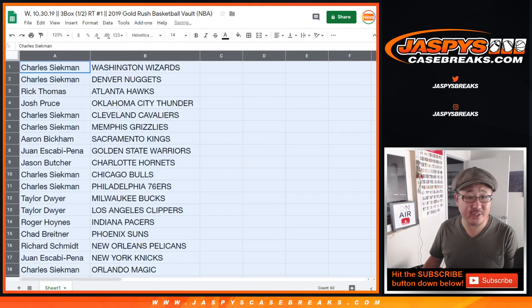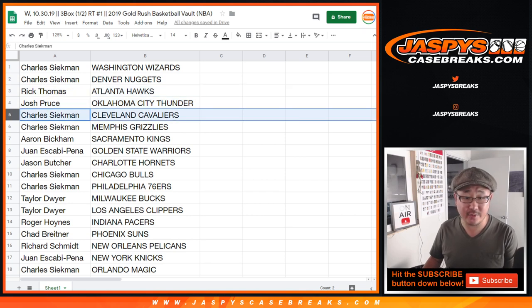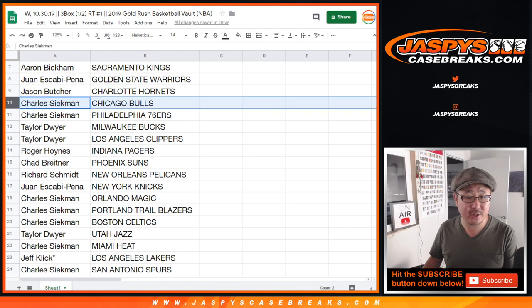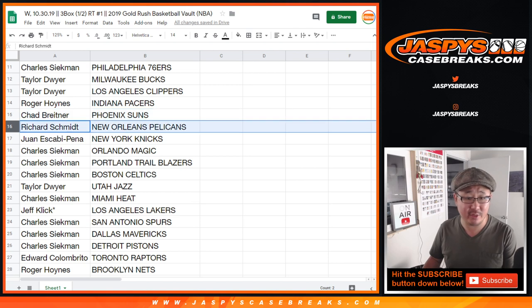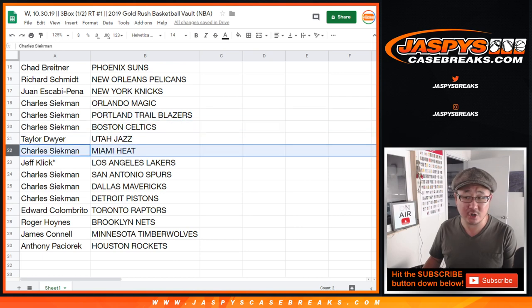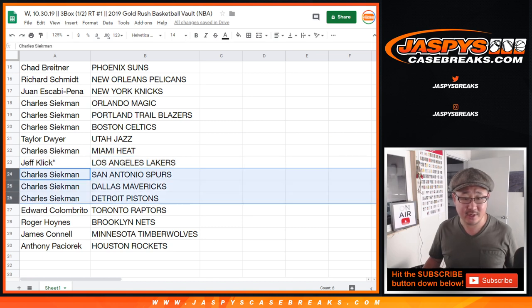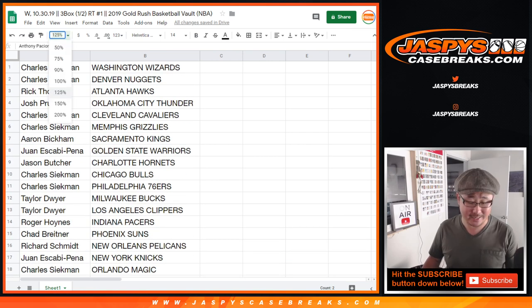Charles, you have the Wizards and the Nuggets. Rick T with the Atlanta Hawks. Josh with the Thunder. Charles with the Cavs and Grizz. Aaron with the Kings. Juan with the Warriors. Jason with the Hornets. Charles with the Bulls and Sixers. Taylor with the Bucks and Clippers. Rog, you've got the Pacers. Chad with the Suns. Rich with the Pelicans. Juan with the Knicks. Charles, Magic. Trailblazers, Celtics. Taylor with the Jazz. Charles with the Heat. Jeff Click, last spot Mojo — Laker Joe Mojo, you've got the Lakers. Spurs, Mavs, Pistons for Charles. Edward with the Raptors. Roger with the Nets. James with the T-Wolves. And Anthony, you have the Houston Rockets.